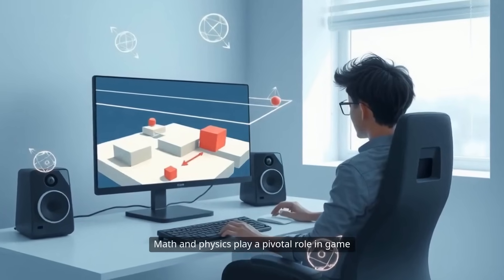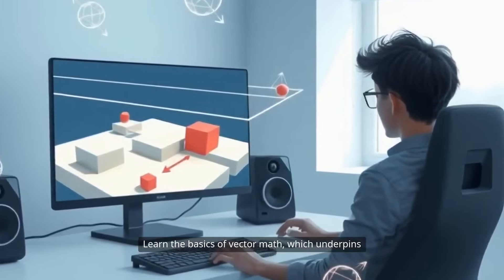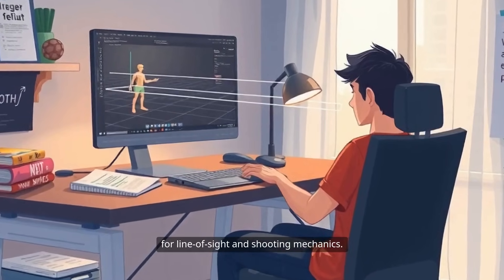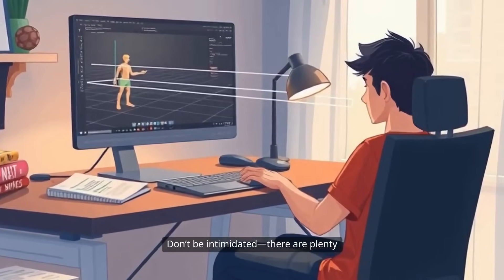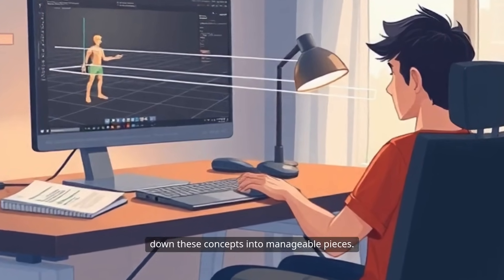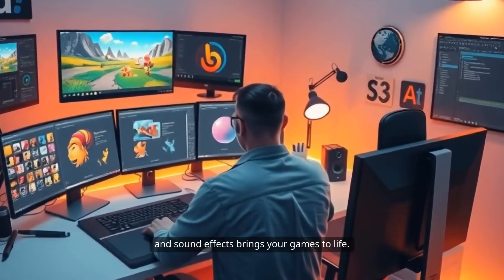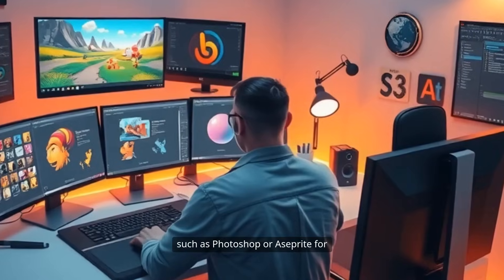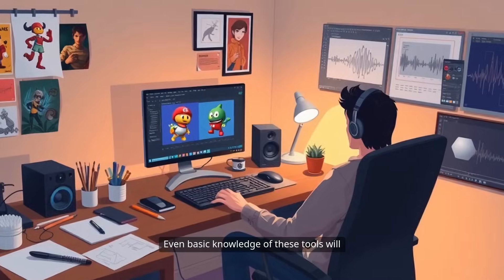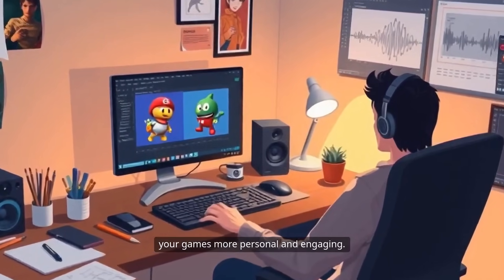Math and physics play a pivotal role in game development, even for seemingly simple games. Learn the basics of vector math, which underpins movement and collision detection. Raycasting, for example, is a technique used for line-of-sight and shooting mechanics. There are plenty of beginner-friendly tutorials that break down these concepts into manageable pieces. Integrating assets like sprites, animations, and sound effects brings your games to life. Familiarize yourself with tools such as Photoshop or Aseprite for 2D art and Blender for 3D modeling.